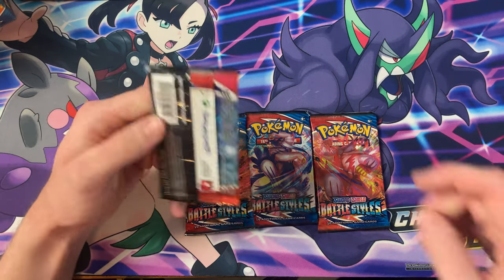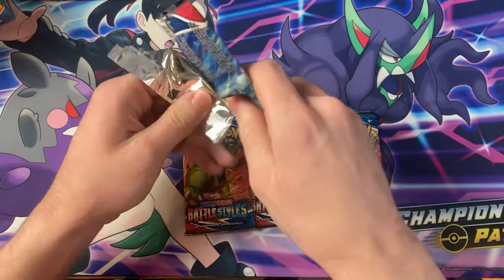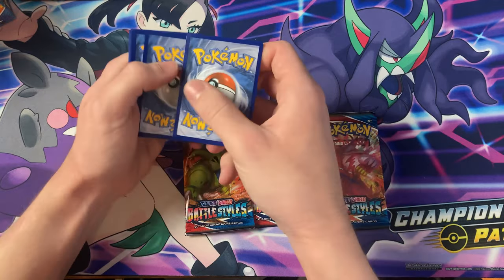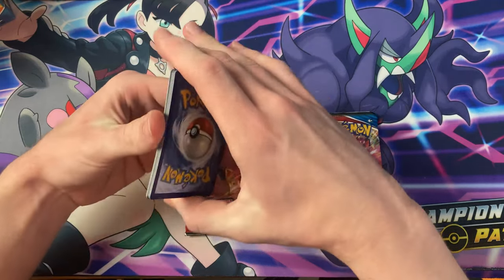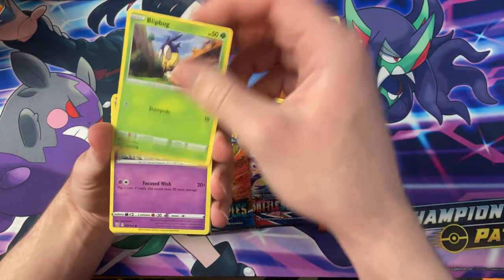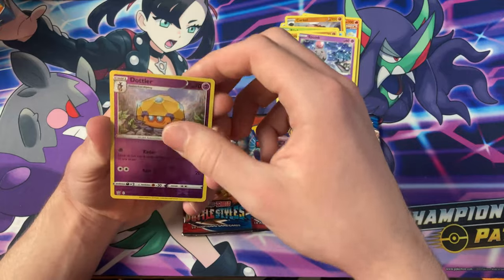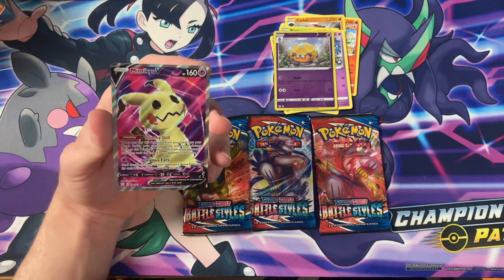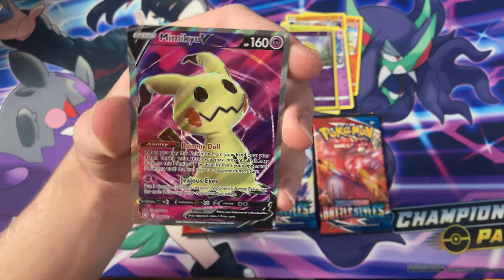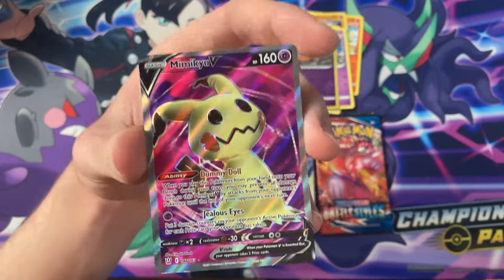Alright, let's get started. We got Empoleon here off the bat. Water, Fan of Waves, Pignite, Carkle, Blipbub, Esper, Frillish, Roly-Coly, Spoink, Dotler reverse — and right off the bat we have the Full Art Mimikyu! This is such a good card. I was hoping for this card, and first pack we already got the Full Art Mimikyu. Look at that!